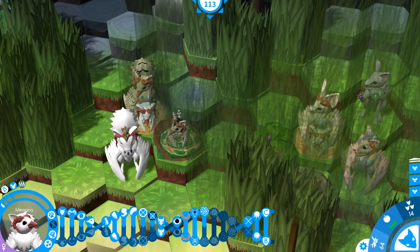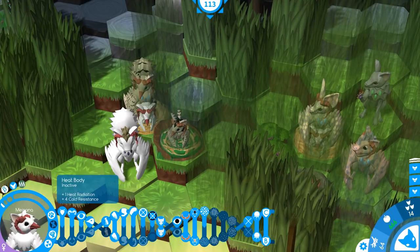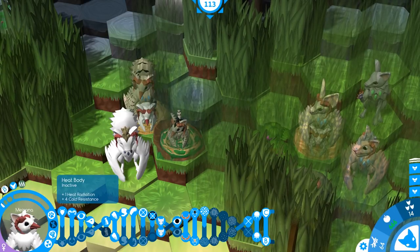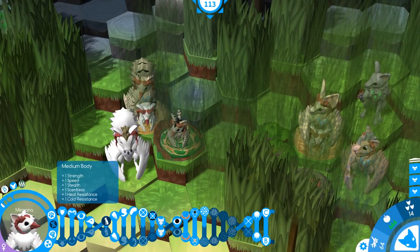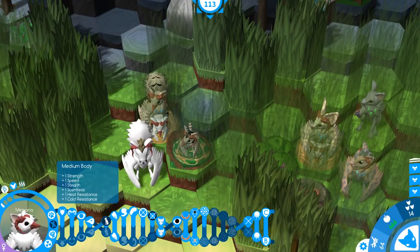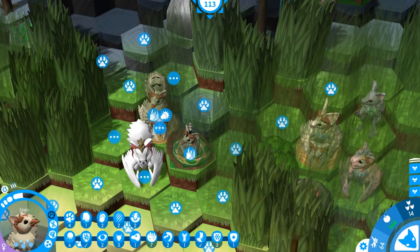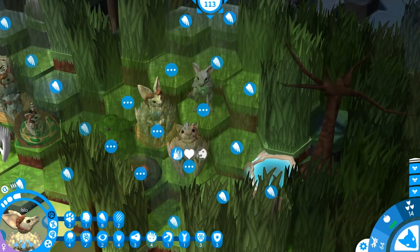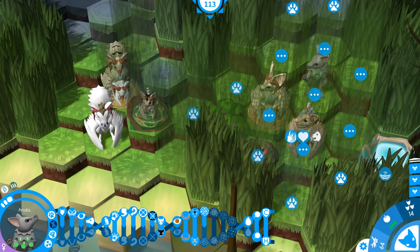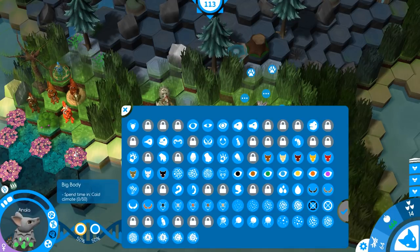She also has pretty good genes for the most part except she does have the heat body — actually the heat body helps them in the cold. I want the big body which gives some strength. Flying is eight, how far they can fly with one action. She can't actually fly, but these guys all have eight flying, so it might be worth breeding in the armor body so they don't take a lot of damage, although I eventually want to breed in the cold body or the big body.